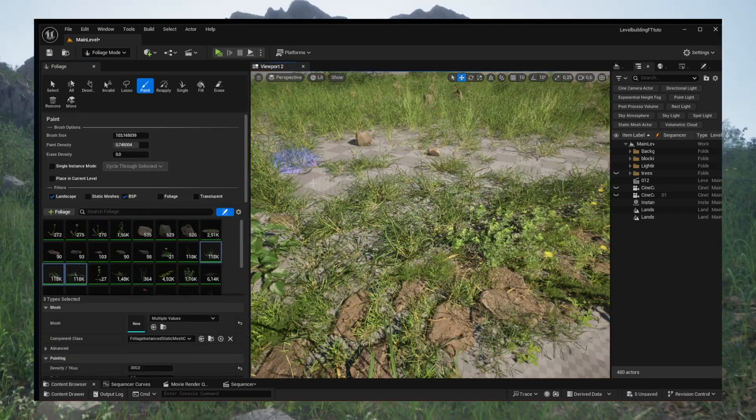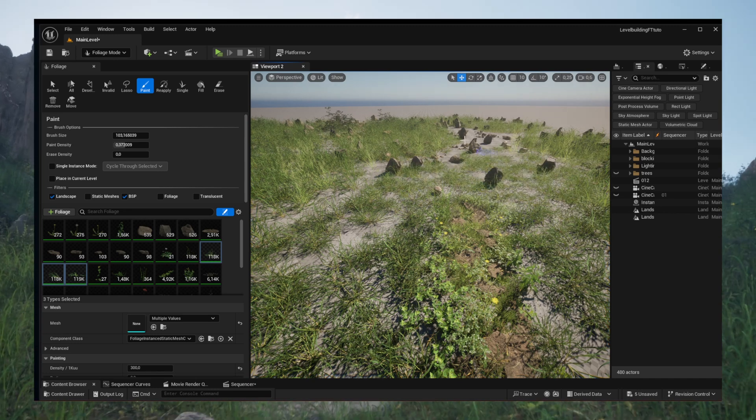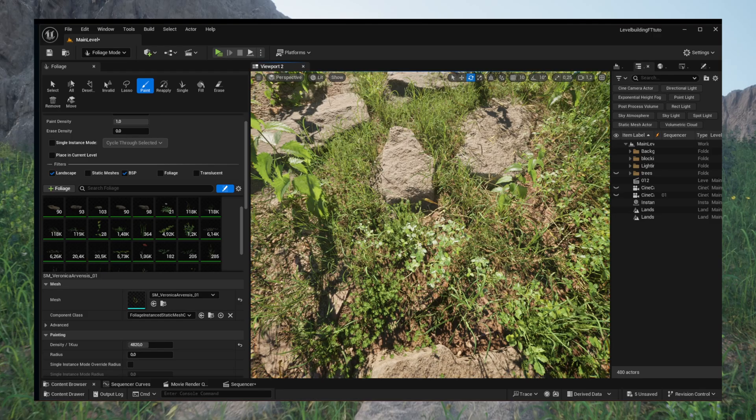Finally, I spent the last moments placing grass along the side of the path, blending it softly into the surrounding landscape, so the transition feels smooth and believable.